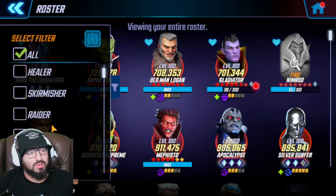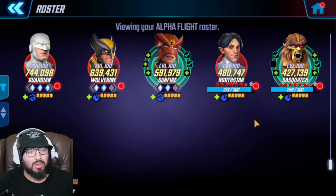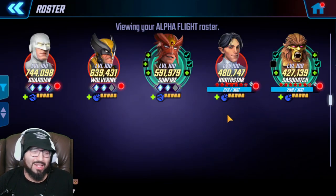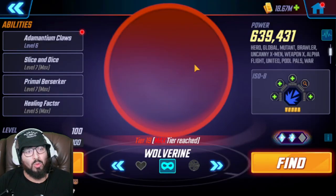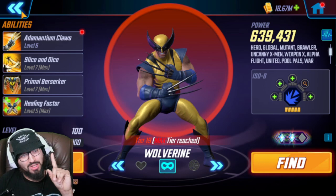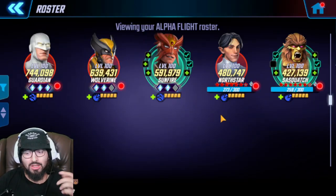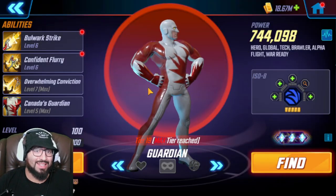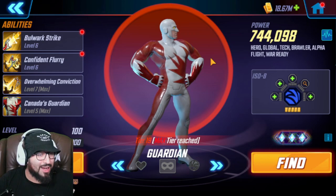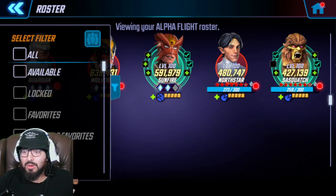Let's go to Alpha Flight - as you can see I have all of my Alpha Flight here at level 100. North Star, Wolverine, and Guardian are the three I took up. Wolverine is super cheap - only like two pieces - so if you had to take the cheap route between a mutant person here and an Extreme X-Men, I would probably go this route. Guardian is tech gear, so if you don't have any mutant gear I would probably do Guardian because not really anybody on the list needs to take that and he has a pretty reasonable unique.